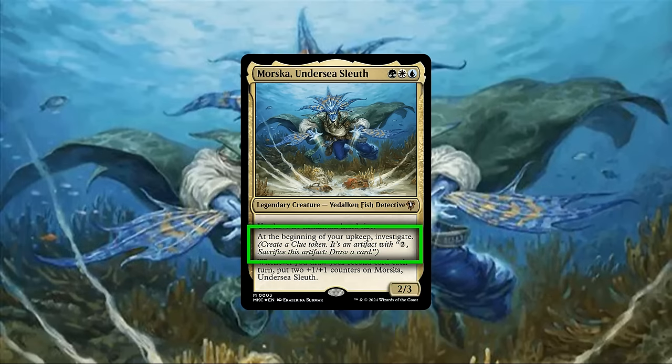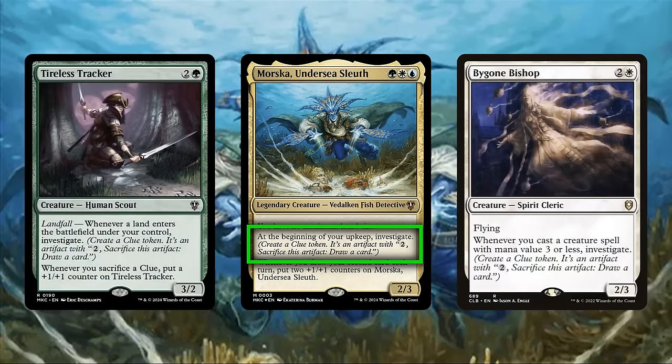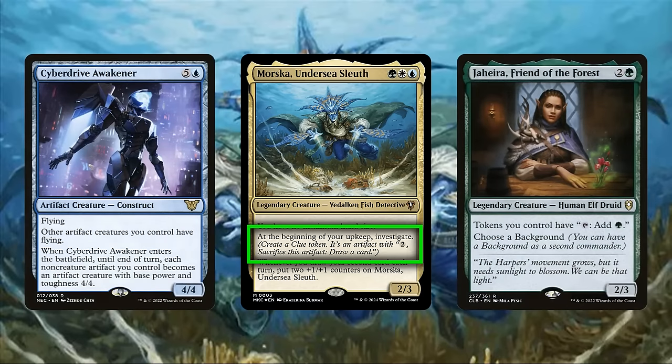While on the topic of generating card advantage outside of our turn, Morska's second ability helps us achieve this through its passive clue token generation, which we can at base use as an easy means to proc our second draw on our turn and other draw-centric payoffs, or if we stockpile them and use them in conjunction with Bant's other sources of investigate, we can easily use clues as our primary source of drawing cards on our opponent's turns, as well as using them to generate value through other means thanks to Bant's myriad of ways to take advantage of clues, artifacts, and tokens.